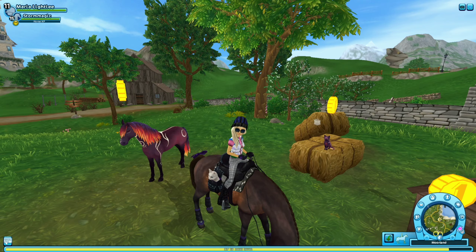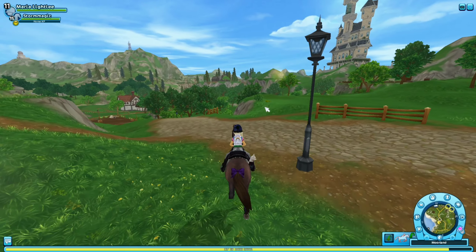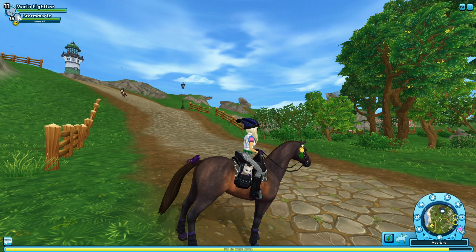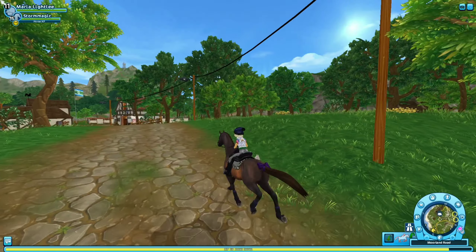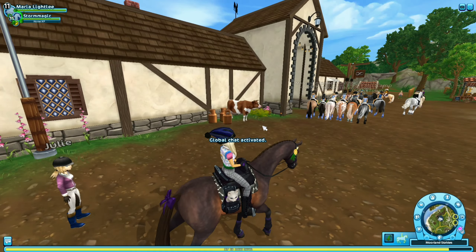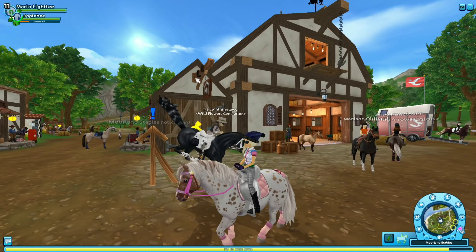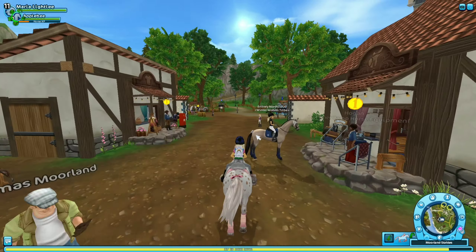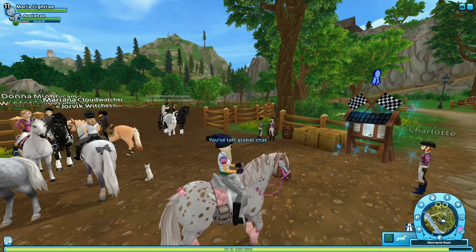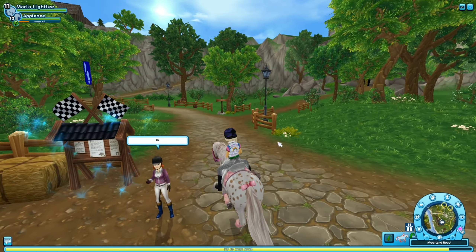You can obviously get the pets bundle on Star Stable that they've added. Then there's a permanent feature — soul riding — but you have to be a higher level and a Star Rider. I'm level 11 and you need to be a high level to do it. You can get a free horse if you do all the required stuff, but you do have to be a Star Rider. My horse is level 10 now — I'm surprised how fast she can go. I've been doing races every single day and getting more done each day.